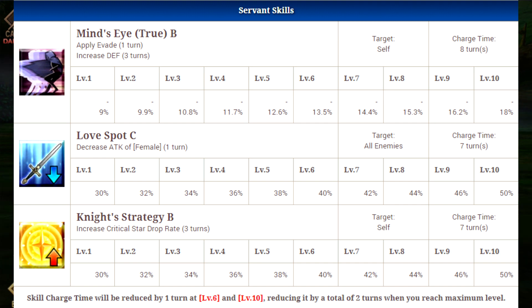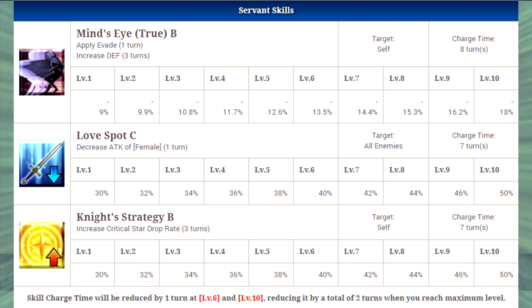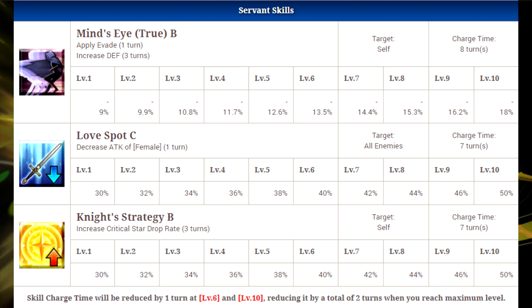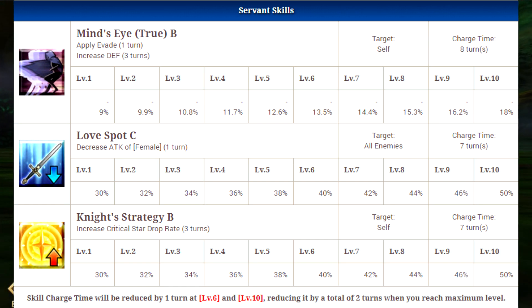Moving on to his second skill, this is going to be Love Spot C. This is going to decrease the attack of all female enemies for one turn, starting at 30% at level 1 and going up to 50% at level 10. It only works on females, so it is a very situational skill. You're only going to really want to use this character if you are going against female servants, but if you are, this character is going to do very well and this skill is going to be absolutely fantastic.